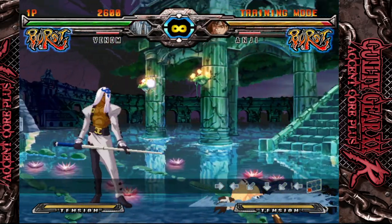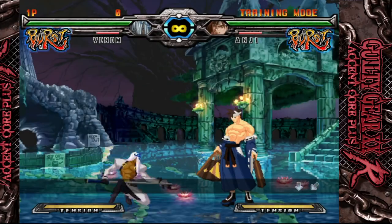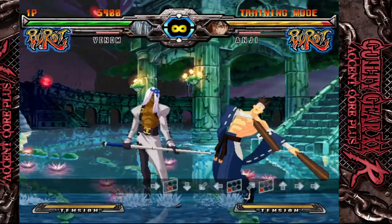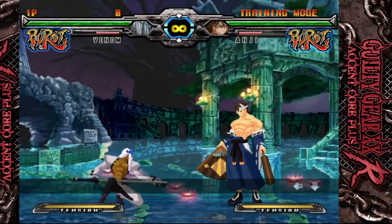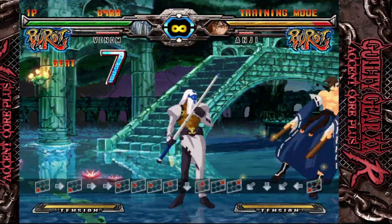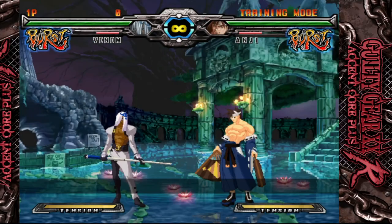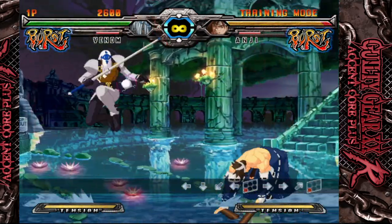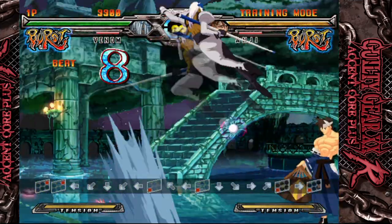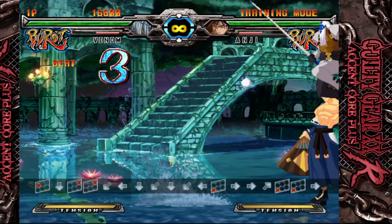Kick ball is your go-to oki tool. Using Dubious Curve to set a K ball on knockdown allows you to then jump kick to force a block on wake up. This works with a normal ball, but it is much stronger with an electric ball since those have more hits attached. When you're feeling comfortable, you can start going for a dash jump jump kick, which gives you more momentum and allows you to cross up while the ball is hitting for some really tricky oki setups.